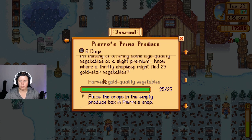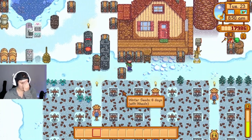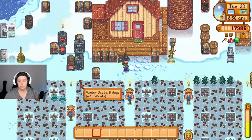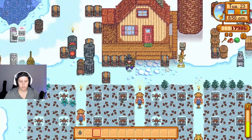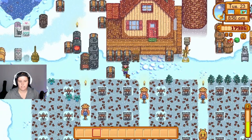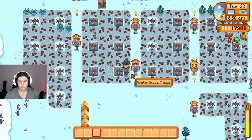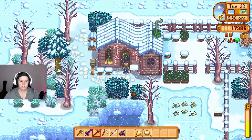Robin wants 10 hardwood. We need to go talk to Clint, give Pierre the produce, and deliver an ectoplasm — so we're going to the mines anyway. I think we should take our loot ring. I need to make a glow stone ring — a magnet glow ring.